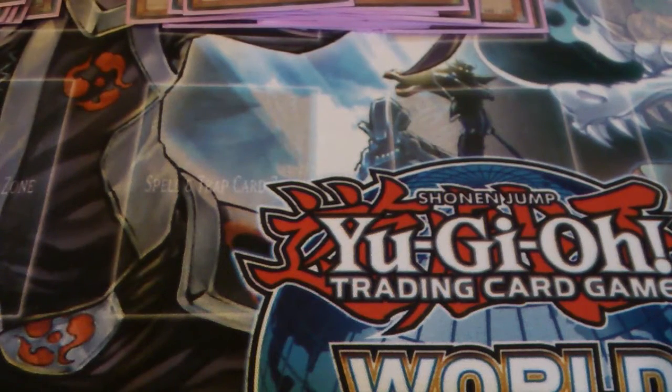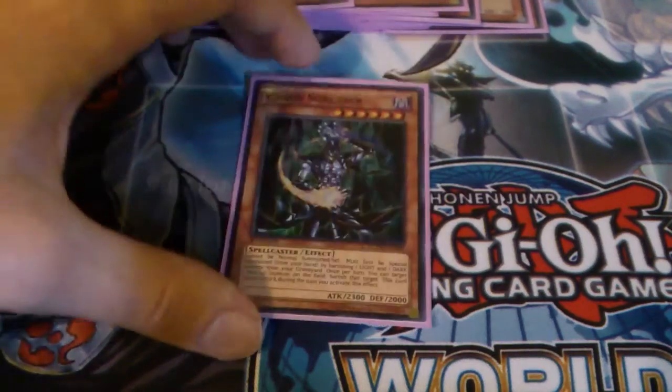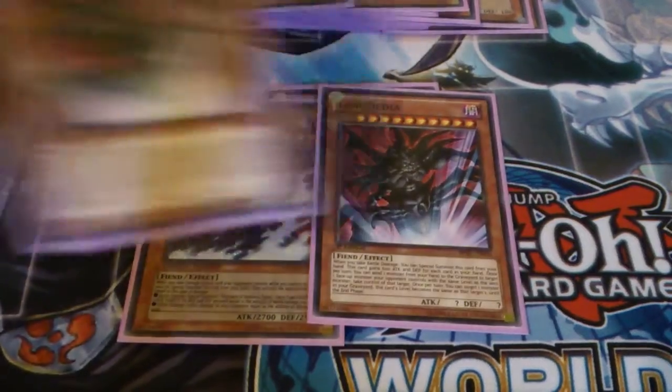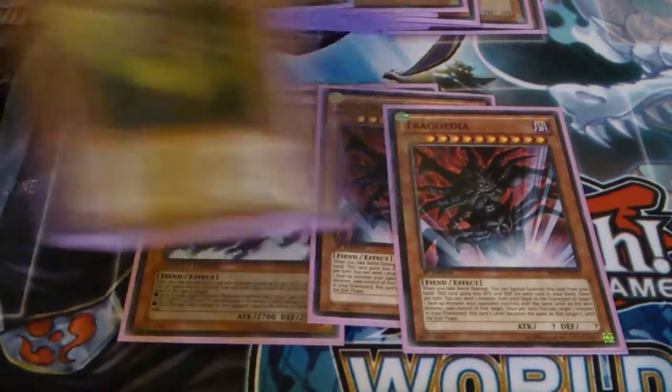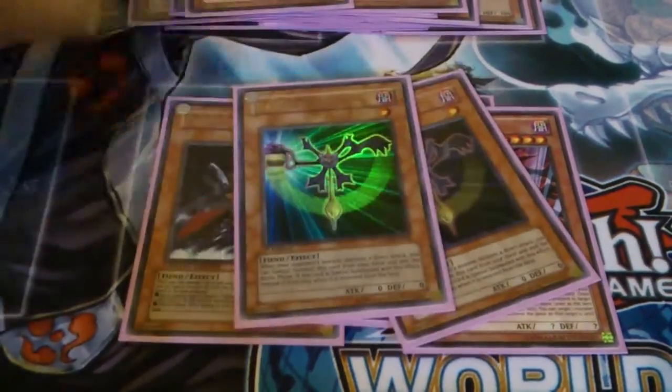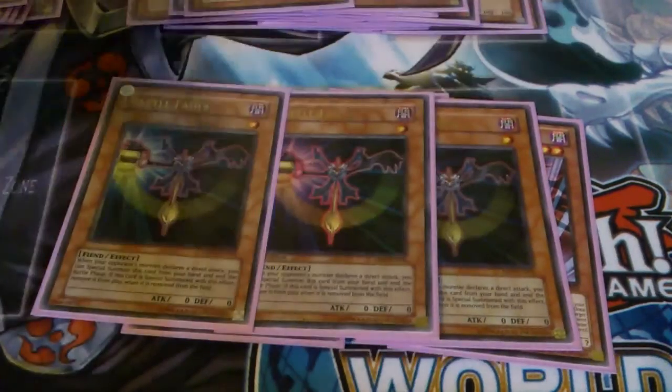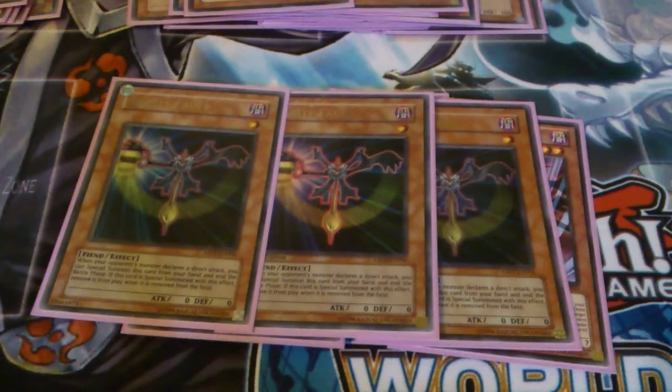Play as many light ones as you want — you can play Erzers and Garroths if you want to go even more light-heavy and run one Judgment Dragon over Daedalus. Perfectly possible, I just kind of chose not to do it. For the darks I play one Chaos Sorcerer, one Gorz, two Tragoedia, and three Battle Fader. I'm running these over Necro Gardna because whenever I tested Necro Gardna I always used to draw it dead and it was horrible — it was bad times.